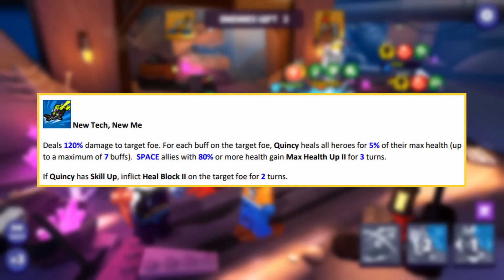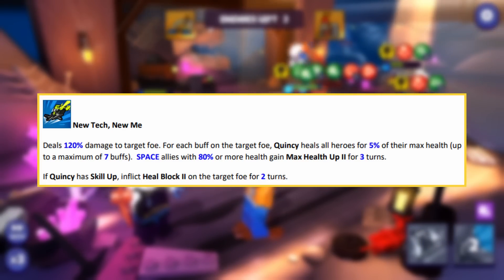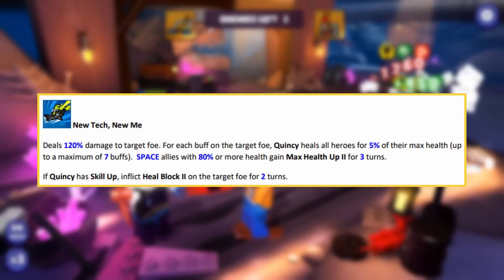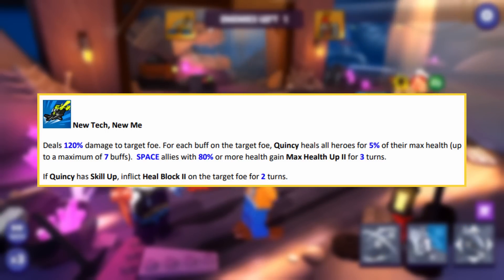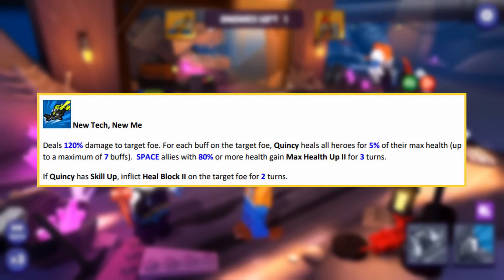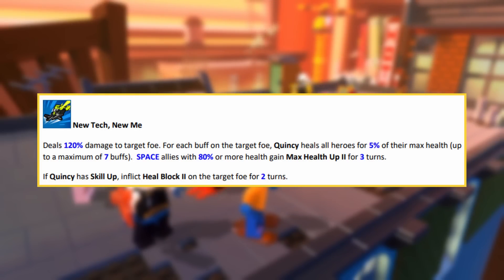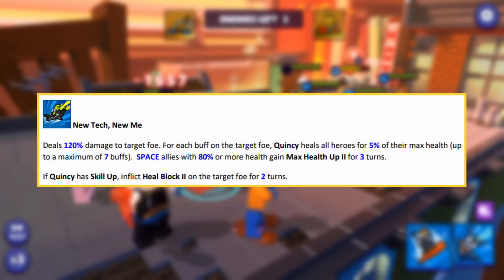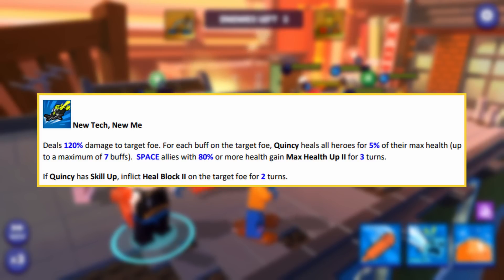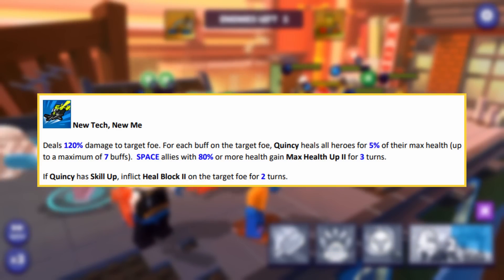With his second special, it deals 120% damage to the target foe, and for each buff on the target, Quincy heals all heroes for 5% of their max health, up to a maximum of 7 buffs or a 35% heal. Space allies with 80% or more health will gain max health up 2 for 3 turns. With skill up, inflict heal block 2 on the target foe for 2 turns. Heal block 1 might only block a percentage of the heal while heal block 2 might block the whole thing, or perhaps 25% and 50% respectively — not sure, but either way it'll still be helpful.